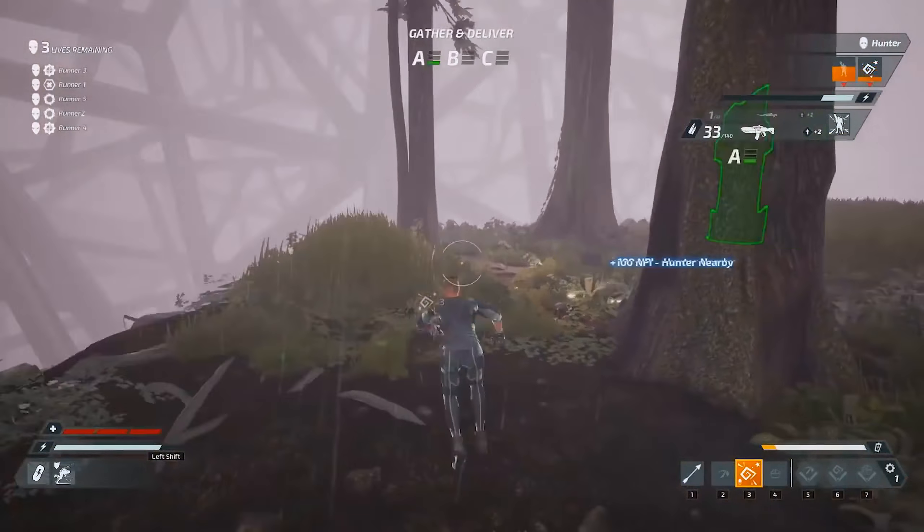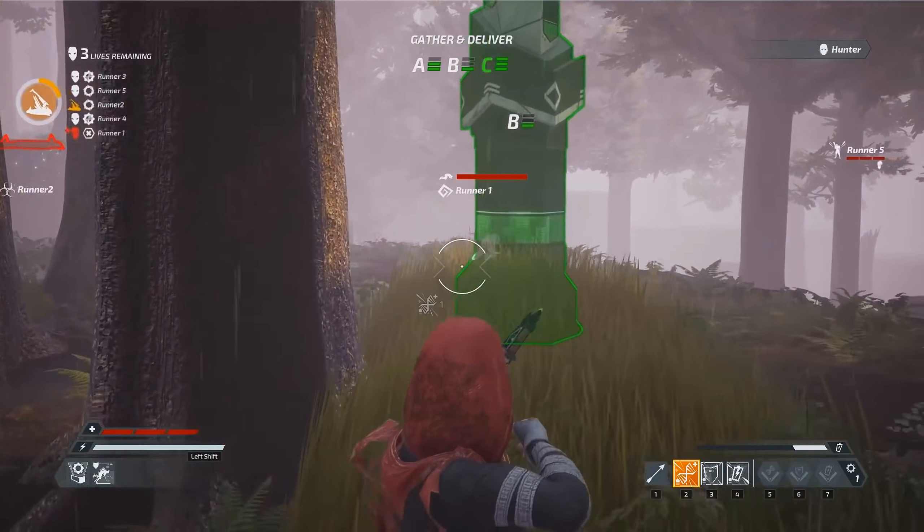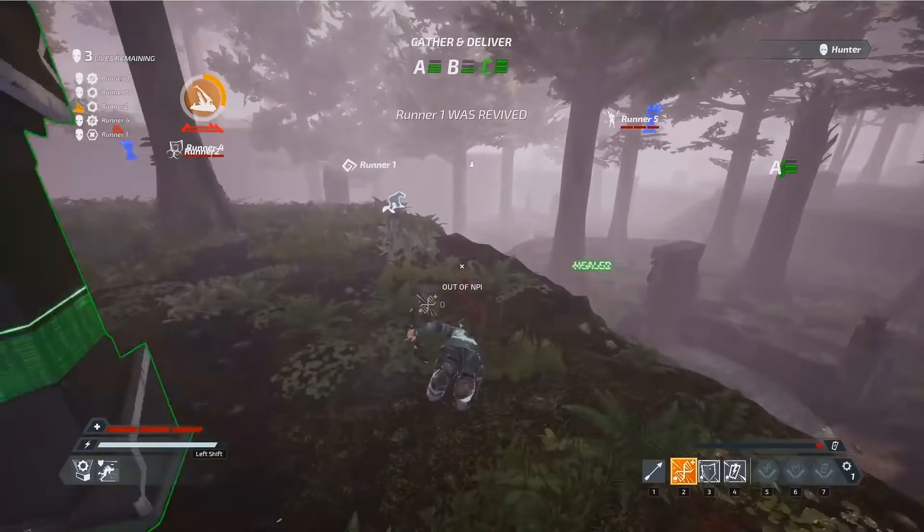The Control class excels at manipulating the hunter's actions and capturing objectives. You can use your stun bolts or caltrops to curb an incoming hunter or to cover your escape. Since runners can't outrun the hunter in a foot race, use your degenerate bolt to reduce the hunter's damage to stay alive.